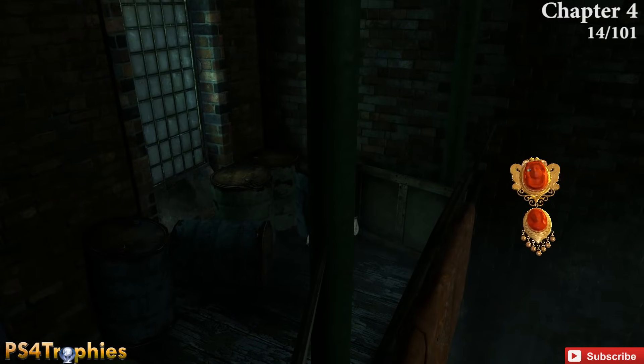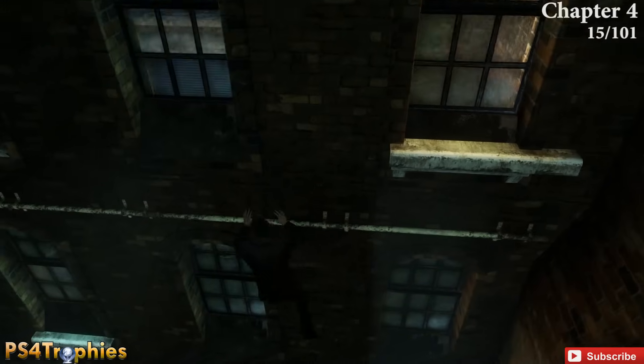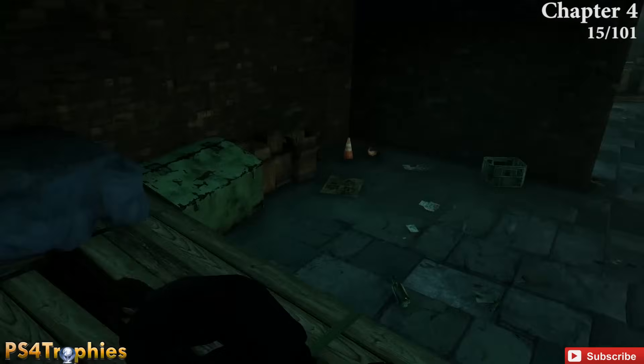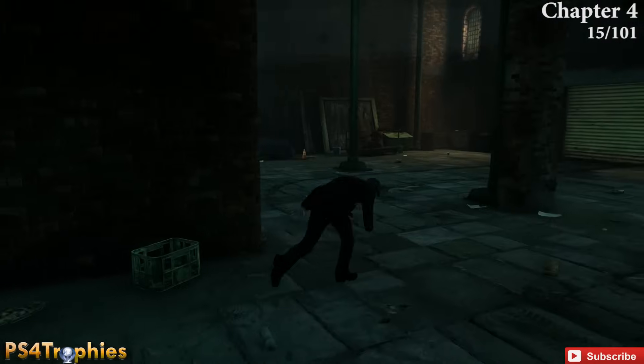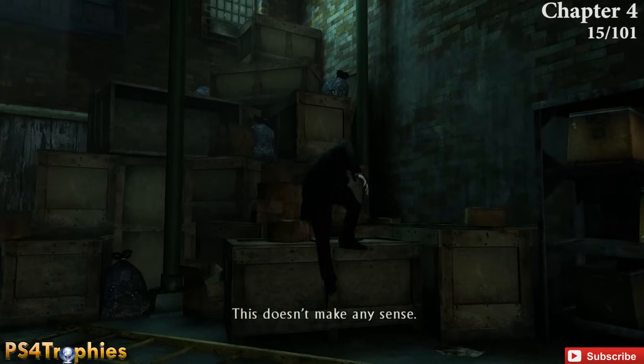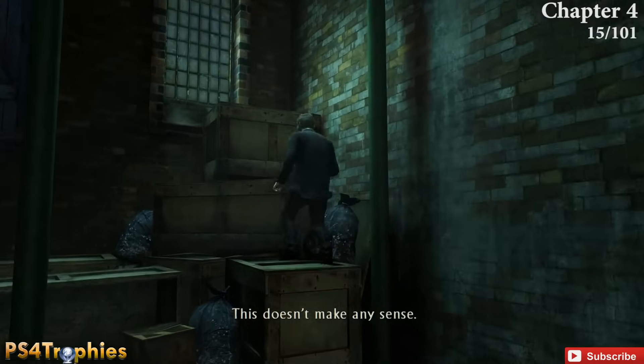In the same building, you'll eventually drop down to the floor. Once you're down there, look for the tall stack of crates in the corner, climb up, and at the top is the next treasure.